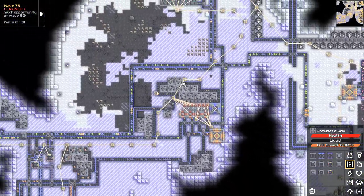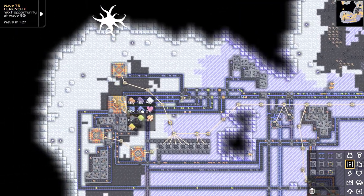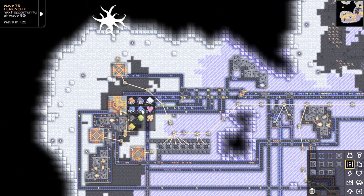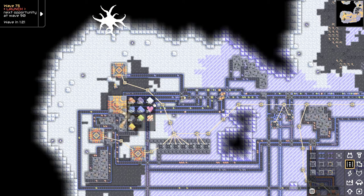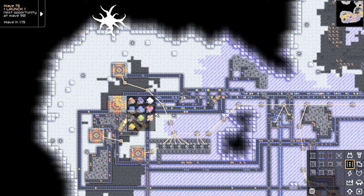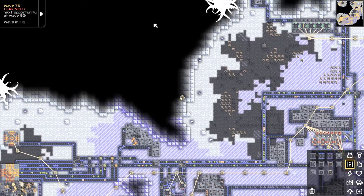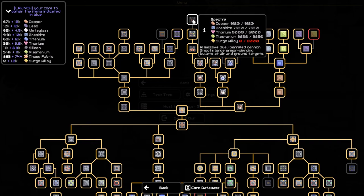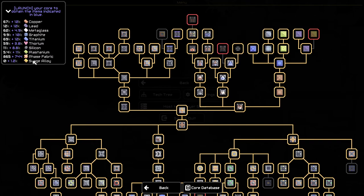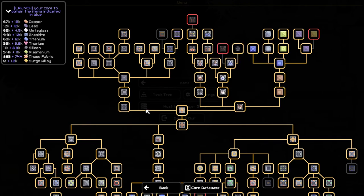I want to go check if this is almost full of any other supplies. We already know about titanium, lead, and copper — not surprising. Beyond that, not really. I should look at my tech tree. What else can I unlock? Not this, because I need surge alloy — I really have zero. Oh, I'm not shipping it off, it's just in my container. I need to ship some of it off.